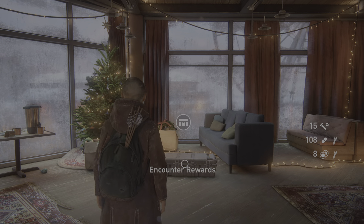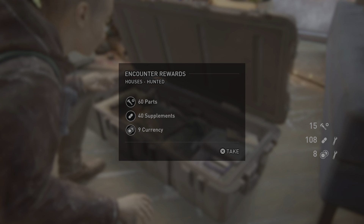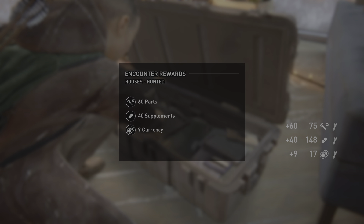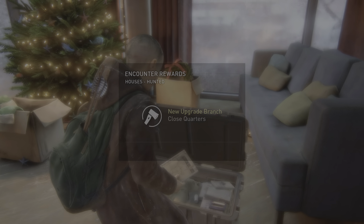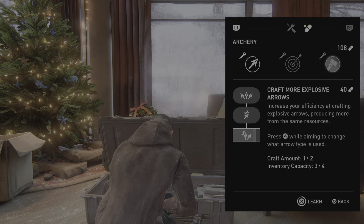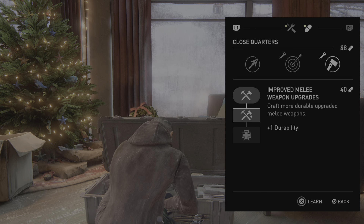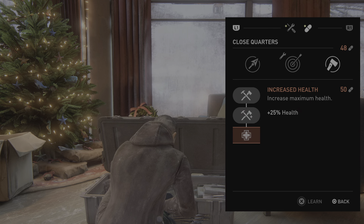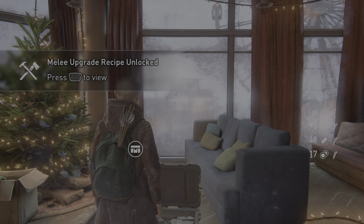Encounter rewards. Houses Hunted: 60 parts, 40 supplements, 9 currency. New upgrade branch: close quarters. Craft more explosive arrows learnable, increase efficient aim for close quarters, craft melee upgrades.